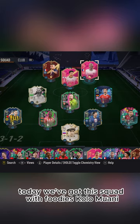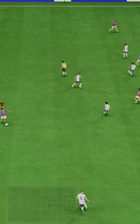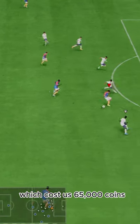Welcome to Baller or Bust, where we test FIFA cards so you don't have to. Today we've got this squad with Foodie's Kolo Mwani. We acquired Mwani via SBC, which cost us 65,000 coins.